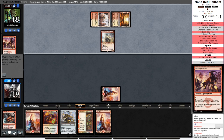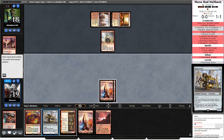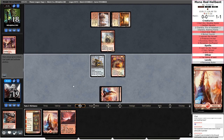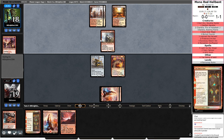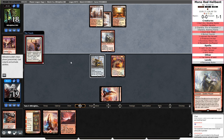Dreadhorde Arcanist is fine. They might multi-spell me next turn, but don't care. Not attacking. I do want to be able to rebuild with Bowmat Courier and odds are Flame of Keld will find me something if they don't attack. I'm assuming they're going to Wild Slash attack with Dreadhorde Arcanist and recast it. Oh, is this Feather?